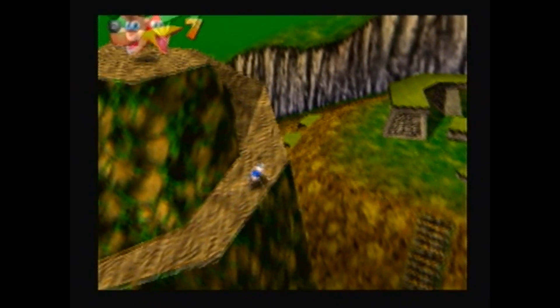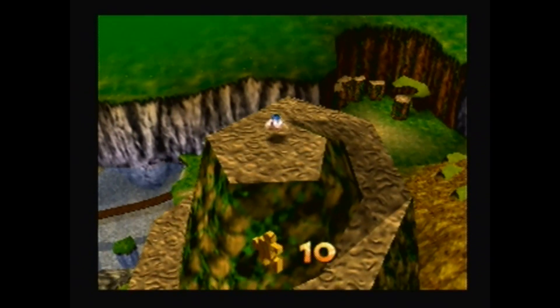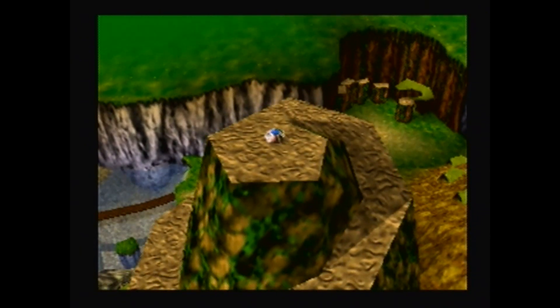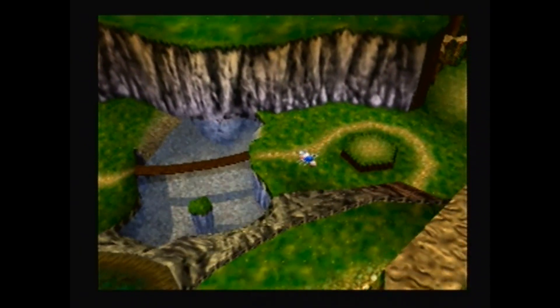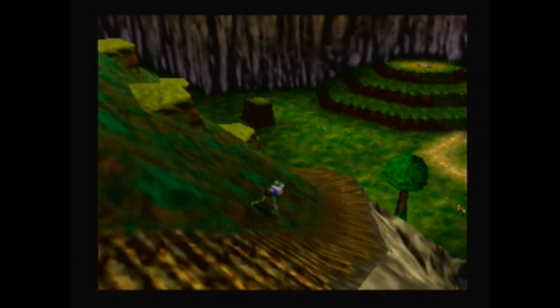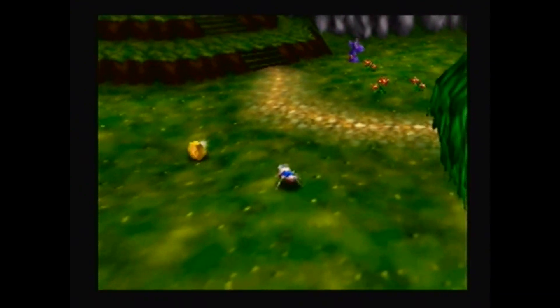Let's get this last Jiggy, and that's it — Mumbo's Mountain is 100% complete! You get that little jingle whenever you get all the Jiggies. Banjo usually does a cute little animation too, but I usually end up getting that Jiggy last, so we won't see it till the next world.